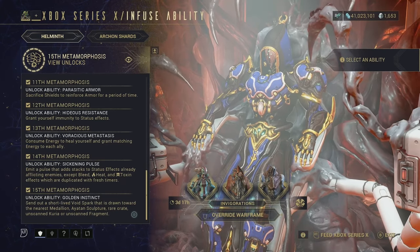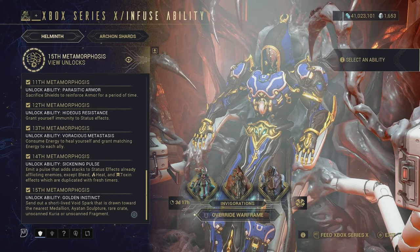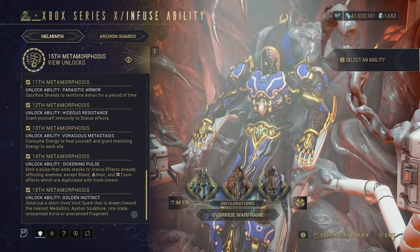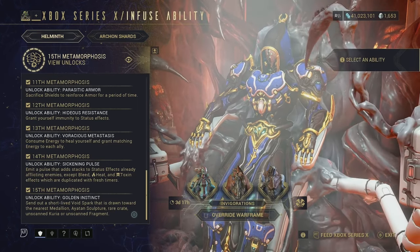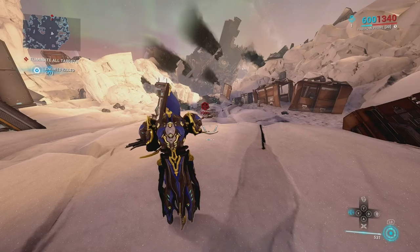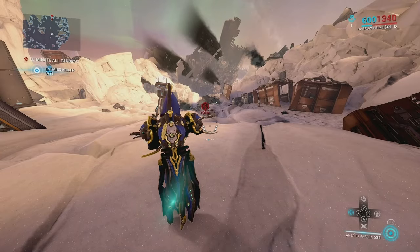I'm going to show you some gameplay on how this ability works and the best way to find sculptures or rare crates depending on if we get lucky. Right now I'm trying to use my second ability and it says 'area is barren,' meaning there are no syndicate medallions, rare crates, Curia, or sculptures in the area.